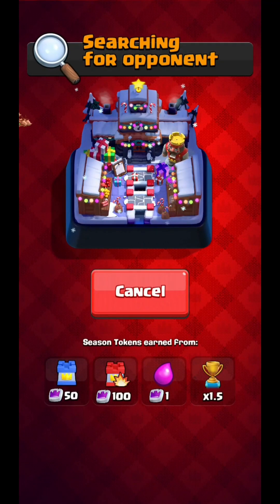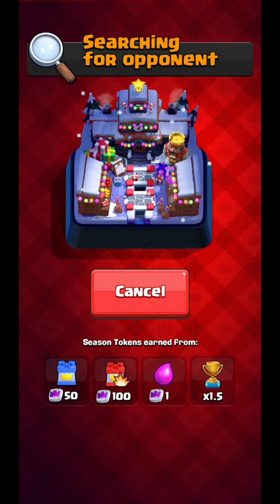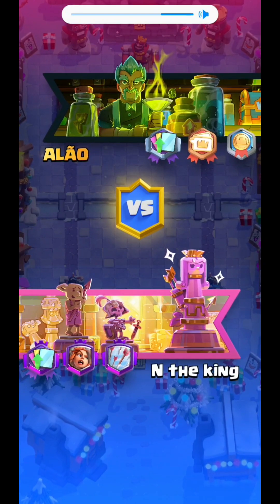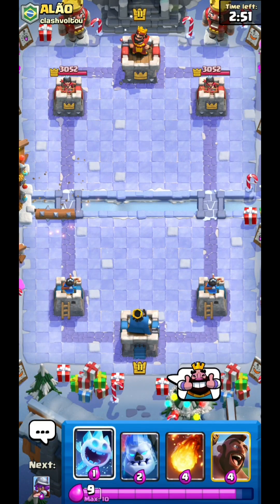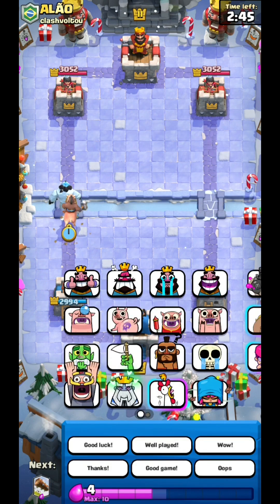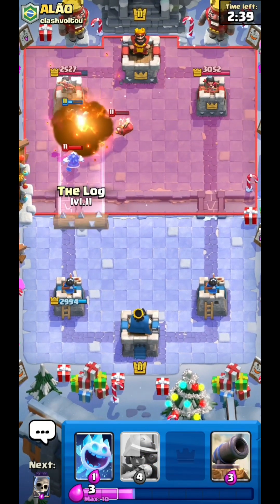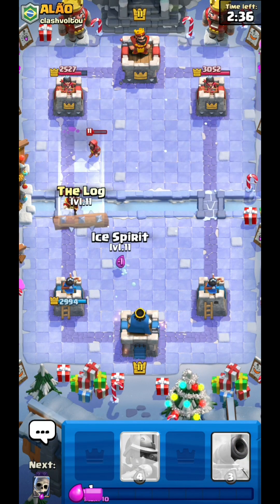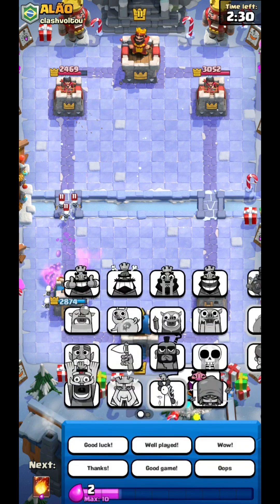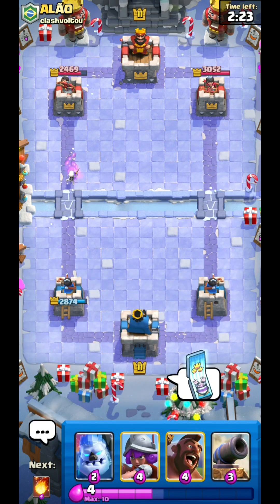In today's video we are going to talk about the new changes coming to Clash Royale this year and next year. This month they are giving a free tower king and two free emotes — you can claim them now. At the end of the month, I think they are going to give a free tower skin for the first time, considering they never do this.